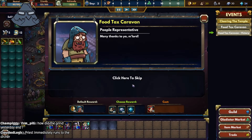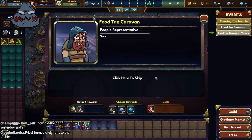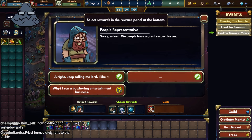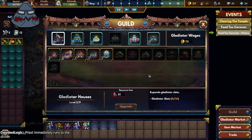Many thanks to you, my lord. I noticed you keep calling me lord — you know I'm not a lord, right? Sorry, my lord. We people have great respect — okay, no problem. Now do I want wood, stones, or mana? What is next on the chopping block?